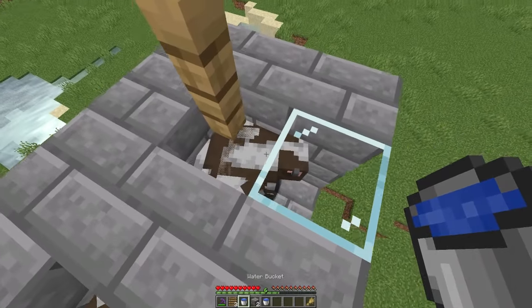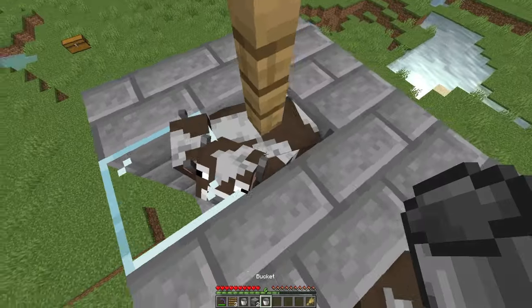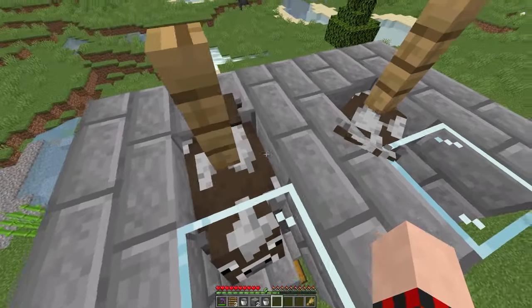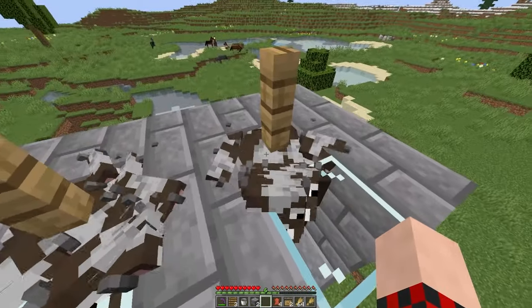Take out your last two water buckets and place one on either slab that we placed down earlier — you can just shift-click and place them through the cows. Now before you move that block in the middle, you need to breed these cows so that there are 24 in each hole.